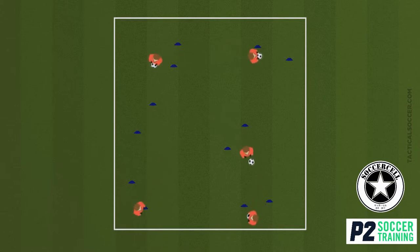To make this easier you can add more gates and create a smaller area. To make this harder you can use fewer gates and also add defenders, as well as asking players to perform a figure 8 around the cones.